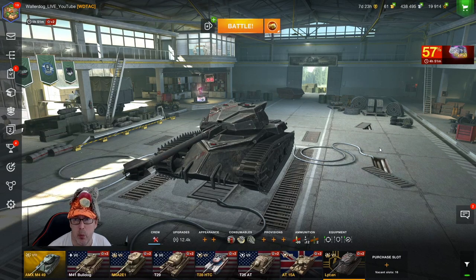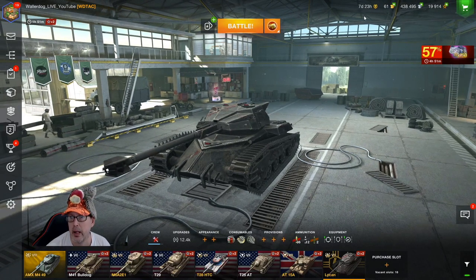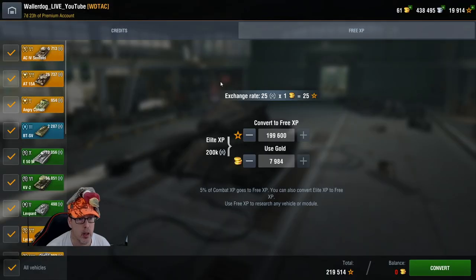Now, what else can we do to get free XP? Here in our account, if we look in the upper right where it shows free XP — 19,914 — let's click on that. We can use gold to convert extra free XP on the tanks that you have in your garage.